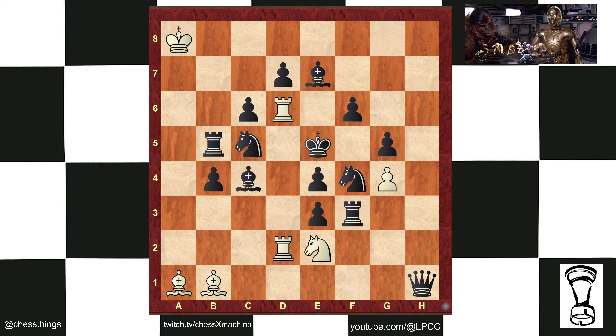And this is Yavin 4, the location of the hidden Rebel base. This is white to play and win.